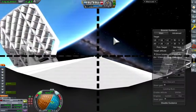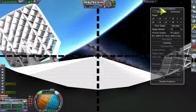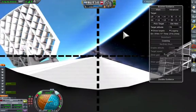Let's get some nice views from the onboard camera. We've deployed the grid fins — they don't do anything at the moment until you're into the atmosphere, but they're ready.